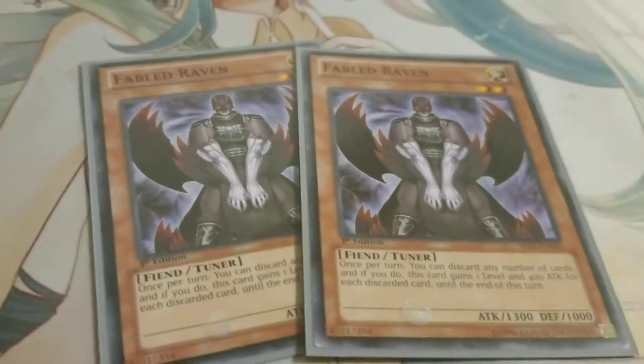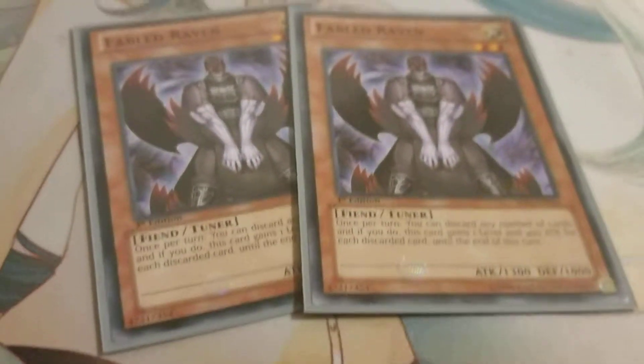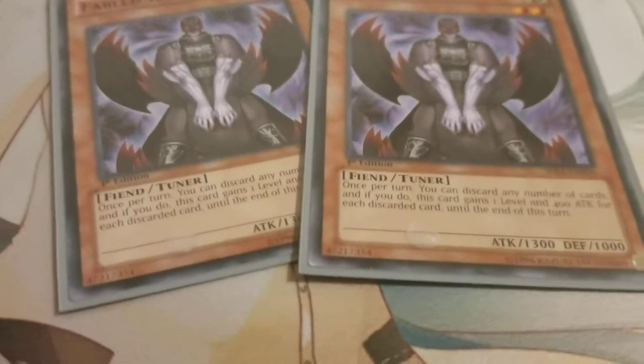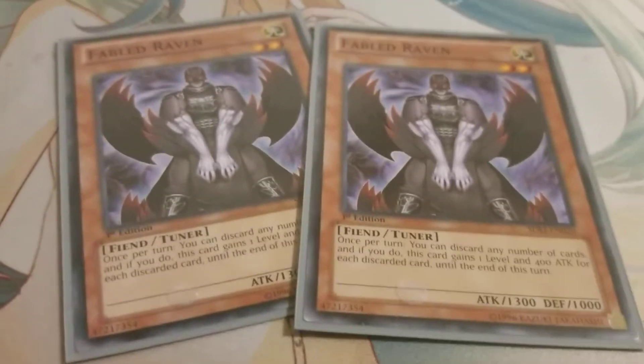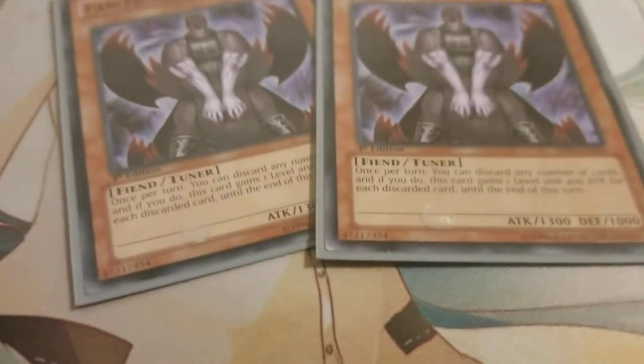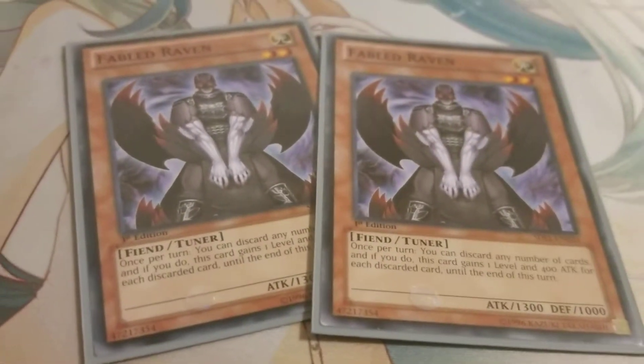Next, two Ravens. The reason I'm not running three is I feel like three would be a bit of a dead draw, especially with the amount of tuners in this deck. Raven — you discard a card, it gains a level plus 400 attack. That gaining a level is very crucial in Synchro Summoning if you're looking to Synchro Summon something higher, like Fabled Valkyris or Fabled Leviathan.